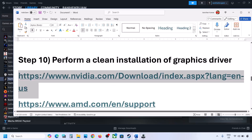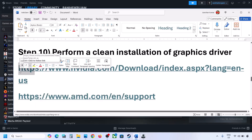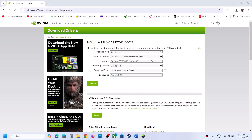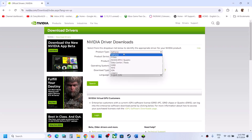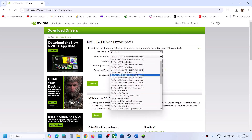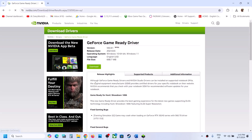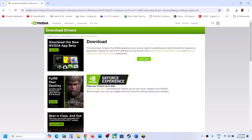The next step is to perform a clean installation of your graphics driver — do not skip this step. If you have an Nvidia card, go to the Nvidia website. Select your product type, series, and graphics card from the list. Select your Windows version (Windows 10 or Windows 11) and choose Game Ready Driver. Click Search, then Download.